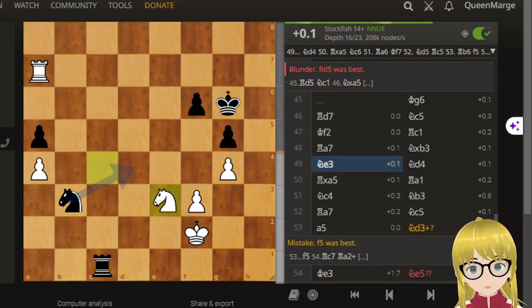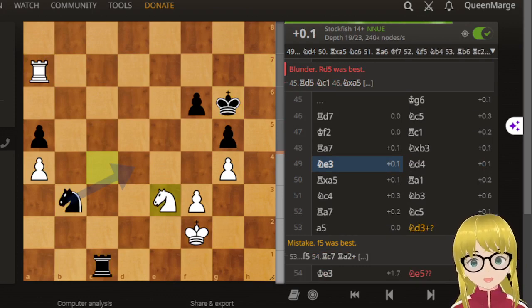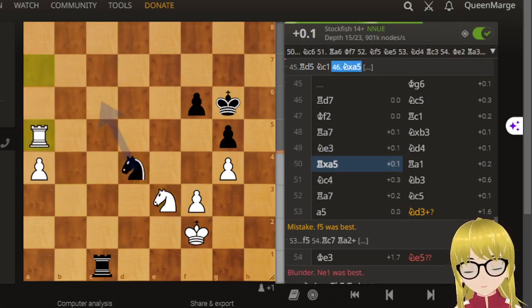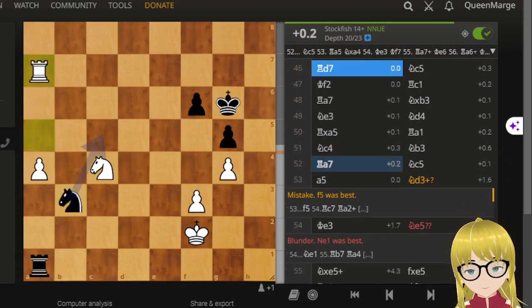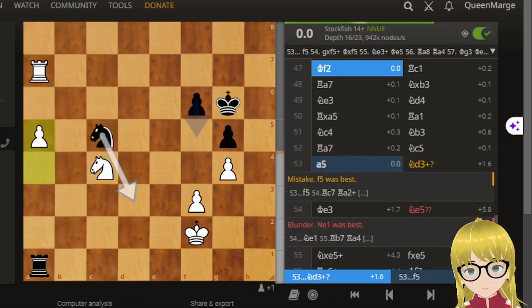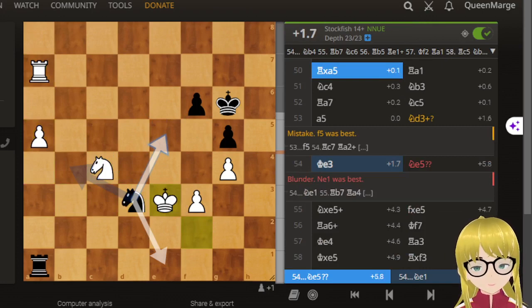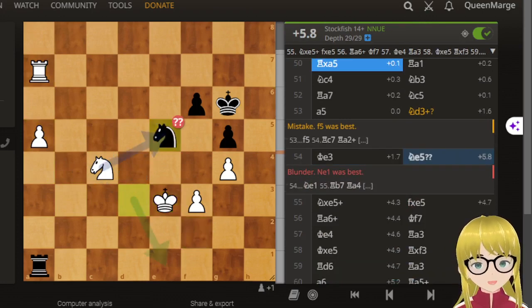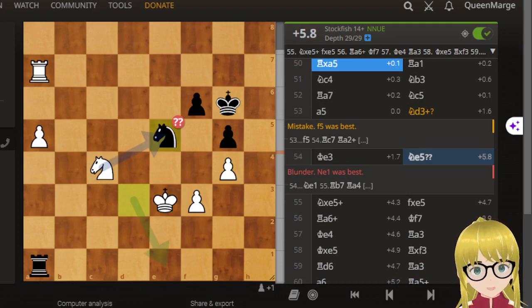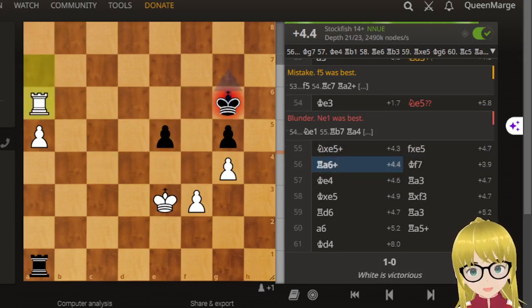With these knights, those are tricky in the endgame — especially you've got to know how to move those knights. And look what's happening here. This is the huge blunder for black. Yes, it is — knight to e1 was best, and it's all over for black.